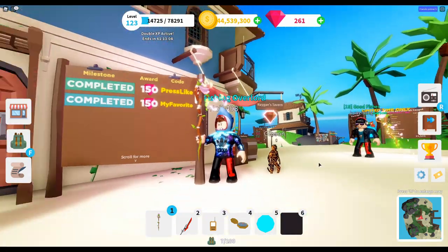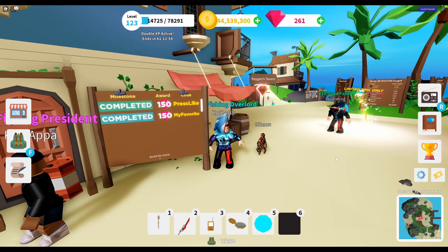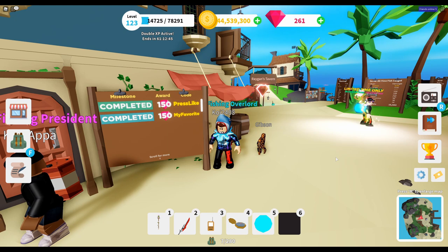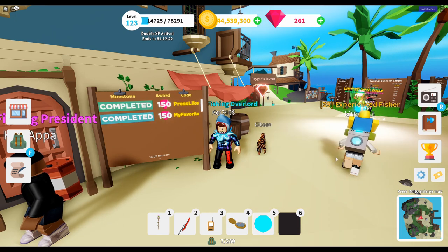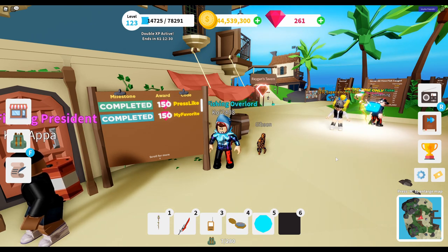Before we tell you how to get that rod, first things first - redeem those two codes that you see on your screen. These codes don't stick around for very long, and if you don't redeem them now you are going to miss out. We've already redeemed them - it's 150 and 150, so 300 gems total. You're going to need those gems to potentially upgrade one of the new boats.